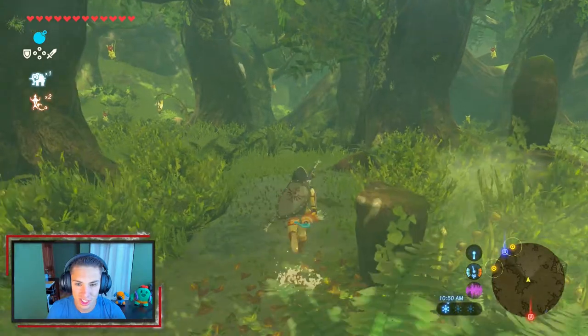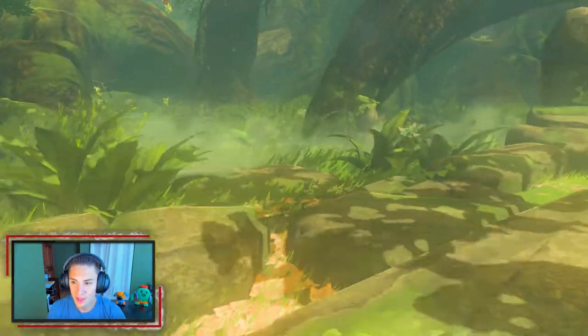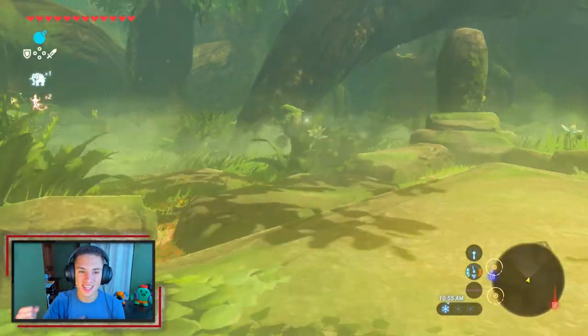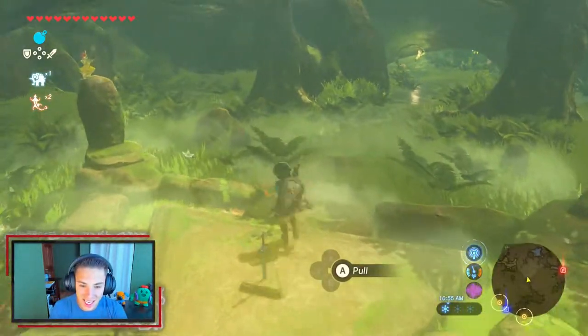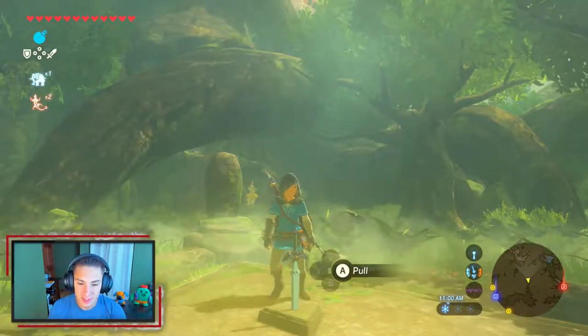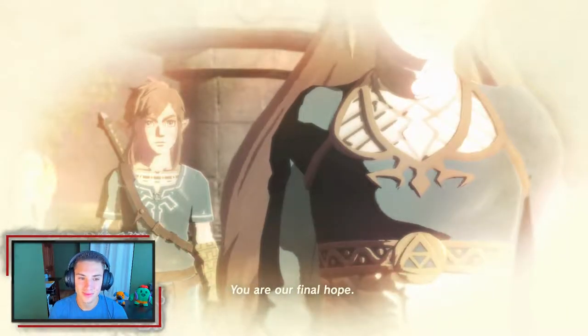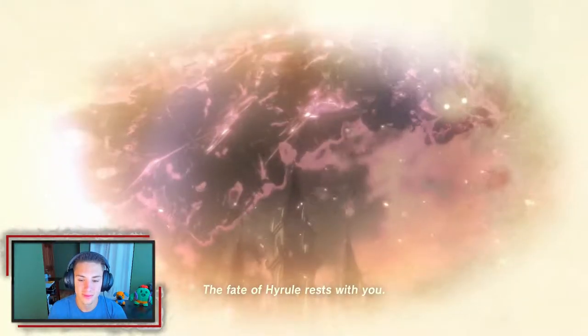There should be a shrine nearby, so I want to do the shrine first. But looking into the Korok Forest — the Master Sword is here! We can actually obtain it. Let's do it... well, we have to do it. The cutscene starts: 'You are our final hope. The fate of Hyrule rests with you.'